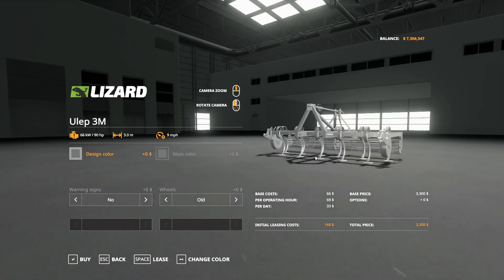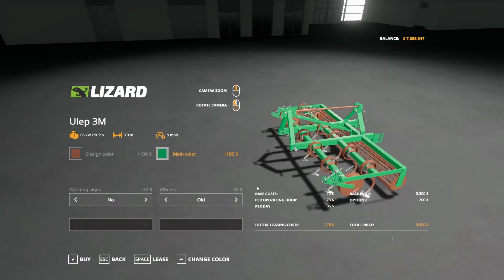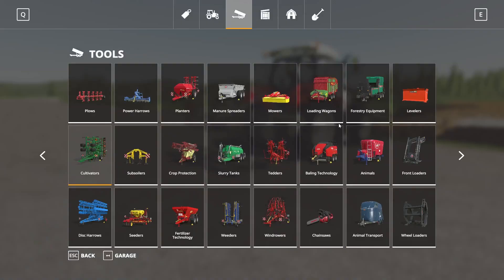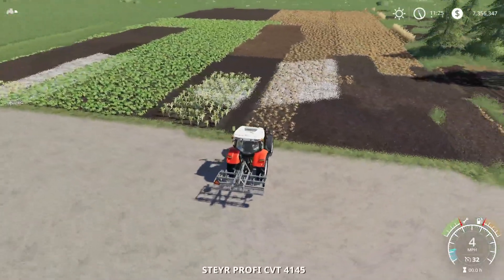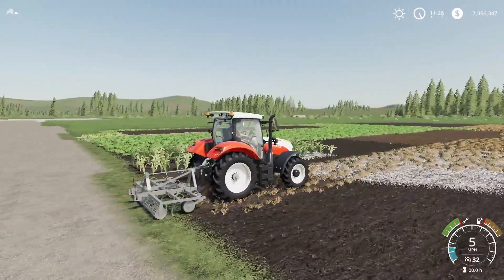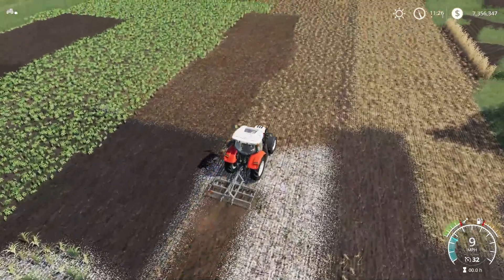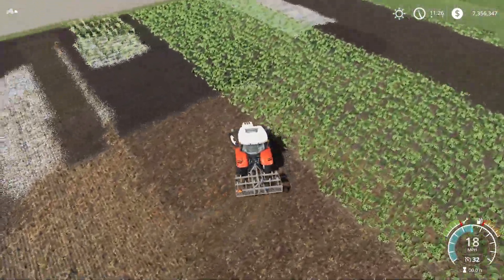We can change the colors — I like the nice earthy tone colors there. Warning signs: yes or no. Old, new, with rubber cover — I did the rubber cover because that looked the nicest on the wheels. If we drop this down we will be able to cultivate, and yes, it does have another attacher on the back so you could put a seeder on the back if you want. As much as I make fun of three-meter cultivators, this is probably one of the better ones we've gotten. Very cool — the Lizard ULEP 3M.